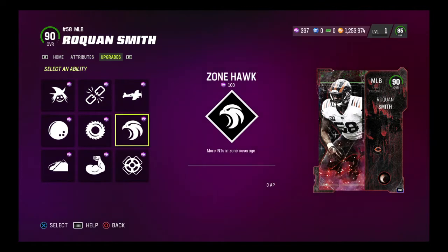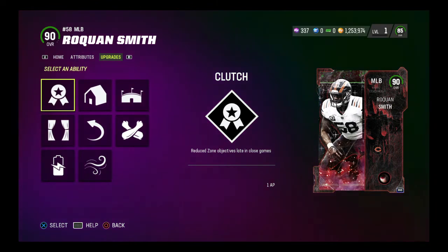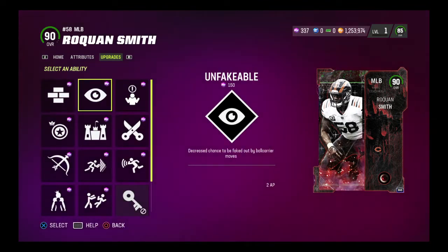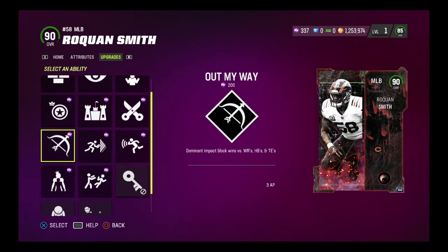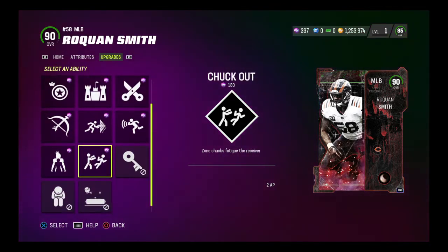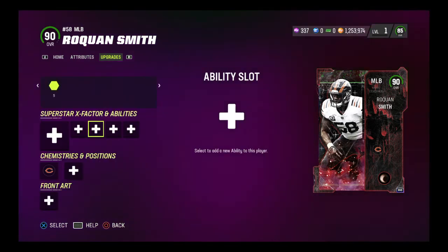Ability slot one is the same as every middle linebacker or X-Factor. Ability slot two: he has secure tackler, unfakeable, on the ball — I didn't know that was a thing — strip specialist, stonewall, reach elite, out of my way, goal line stuff, run stopper, chuck out, and outmatch. Pretty nice ones there. Run stopper might be a decent one — shat attempts are free on run plays. Maybe, maybe not.